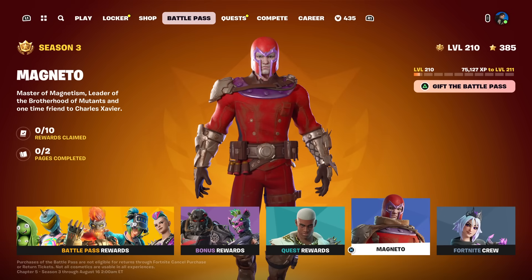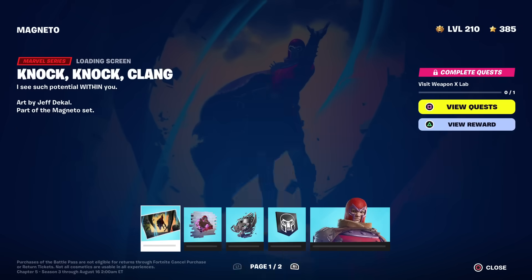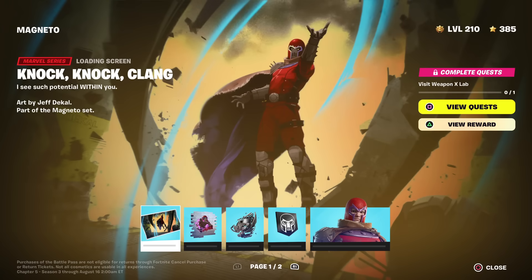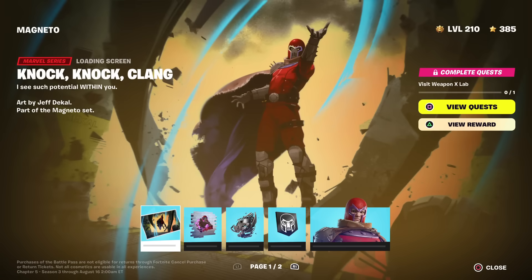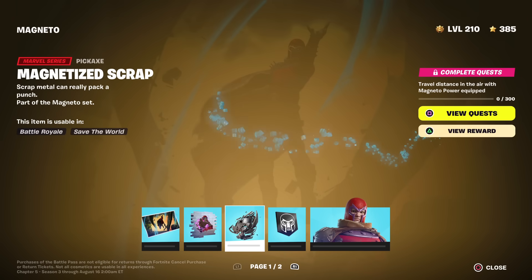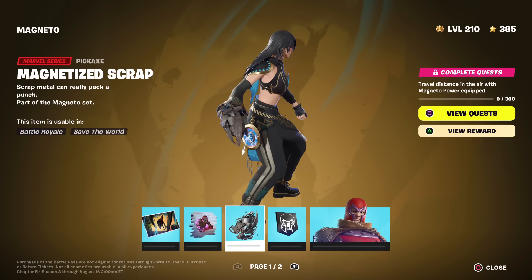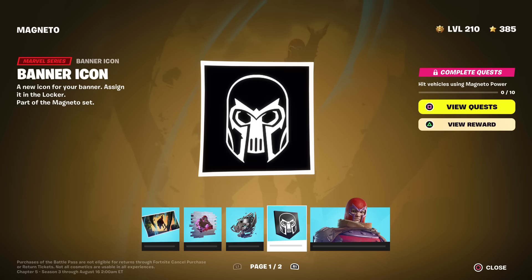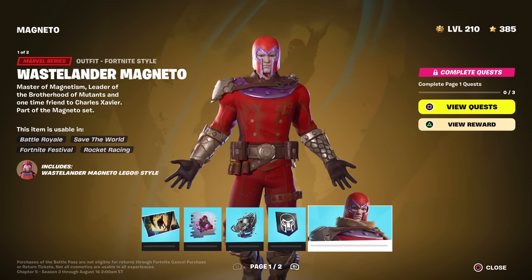Welcome to my Magneto page one challenge guide. Magneto is now currently unlockable, as are all of his accessories. There are five quests on page one and five quests on page two. First is an awesome loading screen - you have to visit Weapon X Lab. Then there's a spray, you have to collect the Magneto power, and there's Magnetized Scrap which is a pickaxe. It also says travel distance in the air with the Magneto power equipped, and hit vehicles using Magneto power.